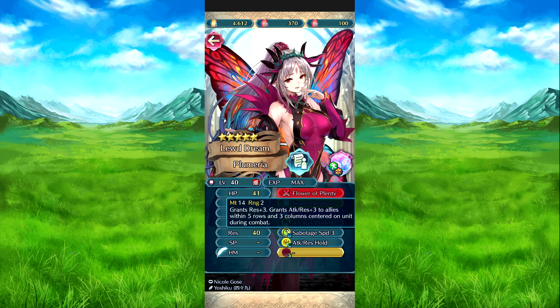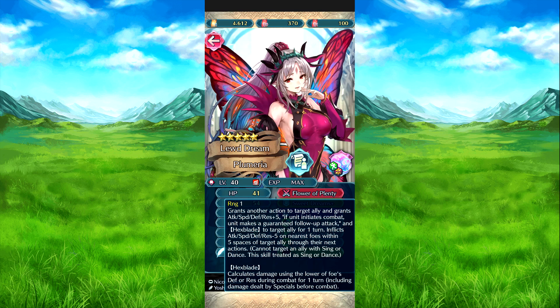This is obviously refinable. I kind of remember because this was last week, my apologies. And then we have Sweet Dreams Plus — grants another action to a target ally, and grants attack, speed, defense, res plus 5. And if they come, they're going to team default attack, and Hexblade to that target ally for one turn, then minus 5 on the nearest foe within 5 spaces of target ally for next action. It can be used to sing or dance, and then Hexblade to calculate damage to the lower of foe's defense or res for one turn.